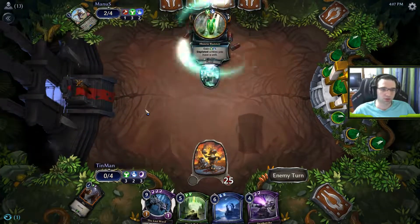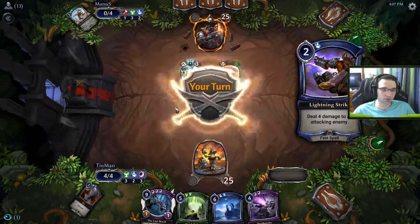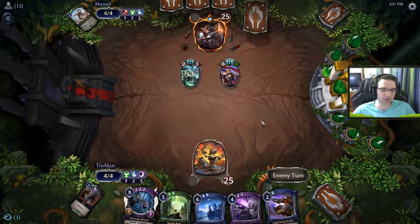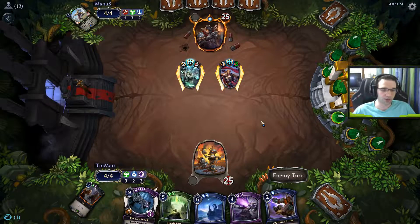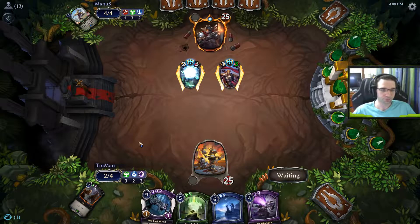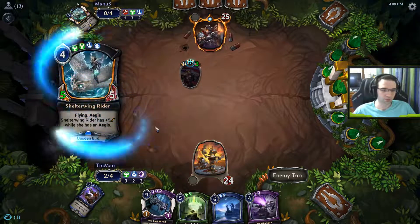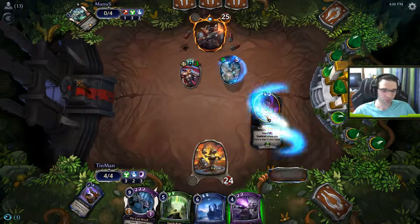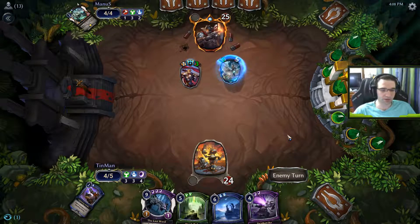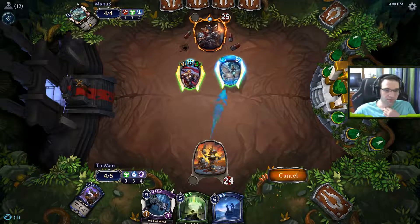Kothan — sure. Since he has 2 mana up, I think I'll wait to Death Strike. Actually, I will wait — because now if he plays a weapon on somebody, I can Death Strike the guy with the weapon, and if he doesn't, I can just Lightning Strike the Kothan, who is currently a bigger threat. Shelterwing — that's fine. I think we'll just pass here, and then if he plays a weapon on Shelterwing, we'll Death Strike off the Aegis and then Harsh Rule it. And even if not, we're still going to Death Strike off the Aegis.